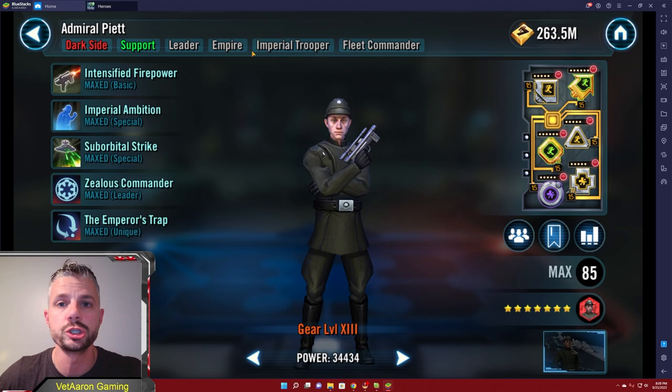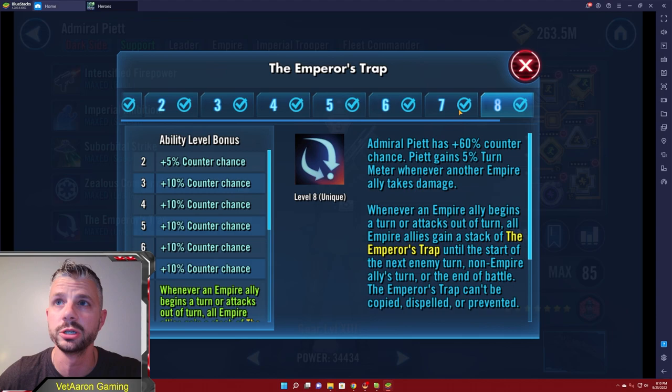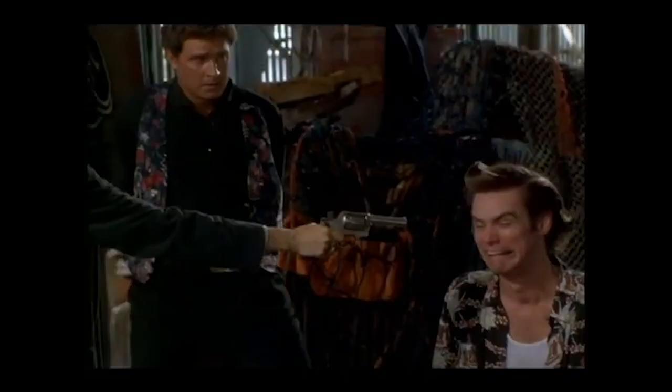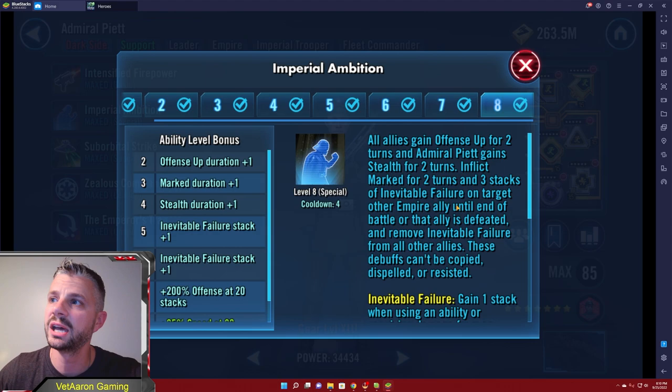Next let's go ahead and talk about Admiral Piet. He is a fleet commander, which I'm really hoping to get soon. He is a very fast character - I have him at 289, which is starting to get a little bit quicker. I'm running speed and health sets on him. His kit is pretty extensive since he's one of the newer characters. On Imperial Ambition he's actually marking an ally, basically creating a force taunt, which can be nice so you can pick and choose.